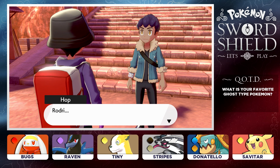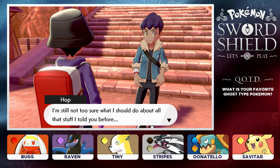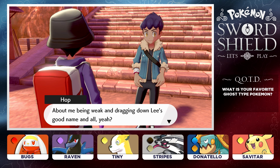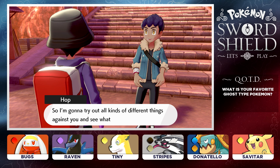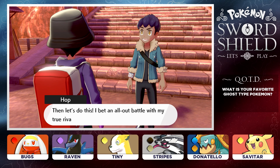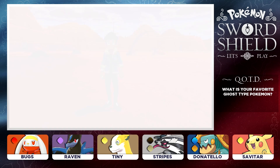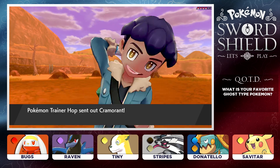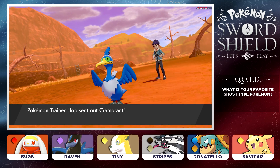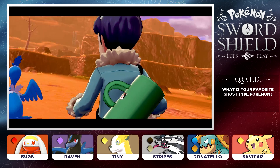Let's talk to Hop. He's still not too sure what he should do — he was talking about being weak and dragging down Lee's good name. But the only thing he can do is get stronger, right? So he's going to try all kinds of different things. Here we go — Rodri versus Pokemon Trainer Hop! He's feeling a little bit down after losing to Bede, and it also looks like he's caught himself some new Pokemon.